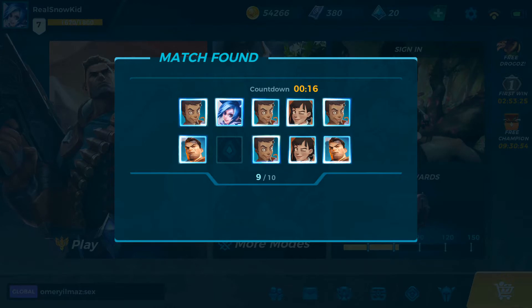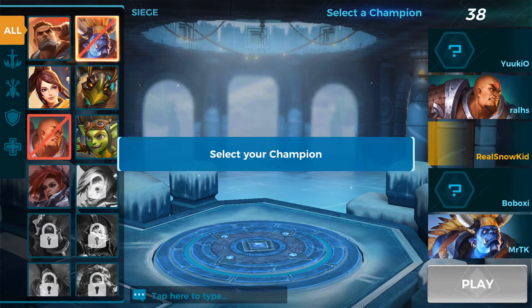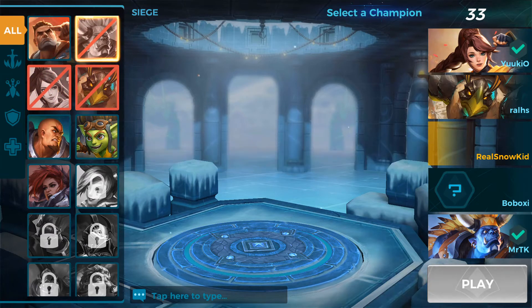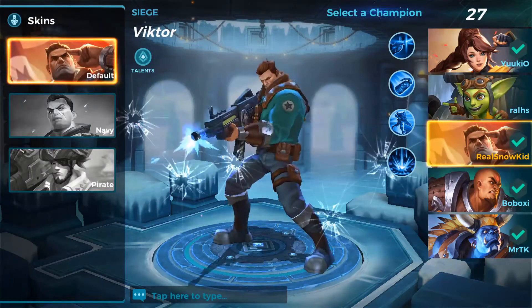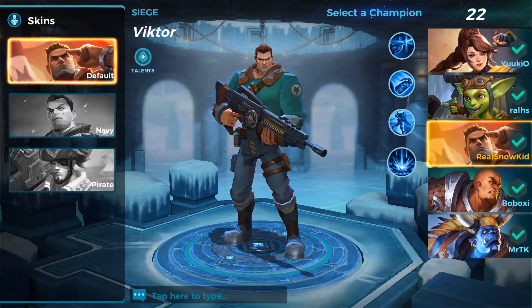Alright, here we are — we just accepted the game, hopefully all 10 people accept. We just need one more to come in and then I'm gonna show you some professional rank gameplay. Let's pick my boy Grohk. Oh come on, someone took my Grohk! I'm actually an insane Grohk player. I guess we don't need a tank — let's play Victor even though I'm not the best at him. I mean I'm decent at Victor, but my Grohk is actually insane, guys.